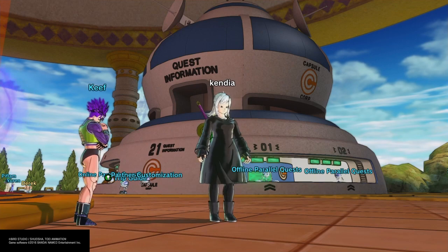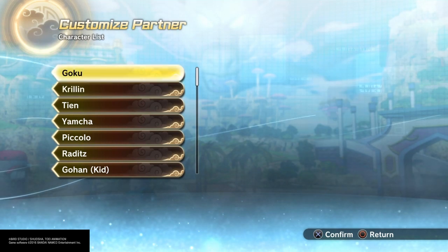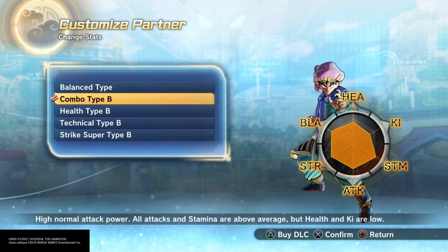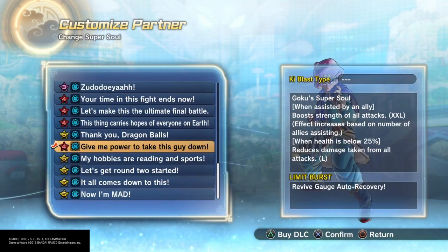What's good everybody. I wanted to explain how I got Goku specifically to do that much damage as you just seen. As far as stats, I use the combo type, but the combo type doesn't really matter — you can get good damage out of them.